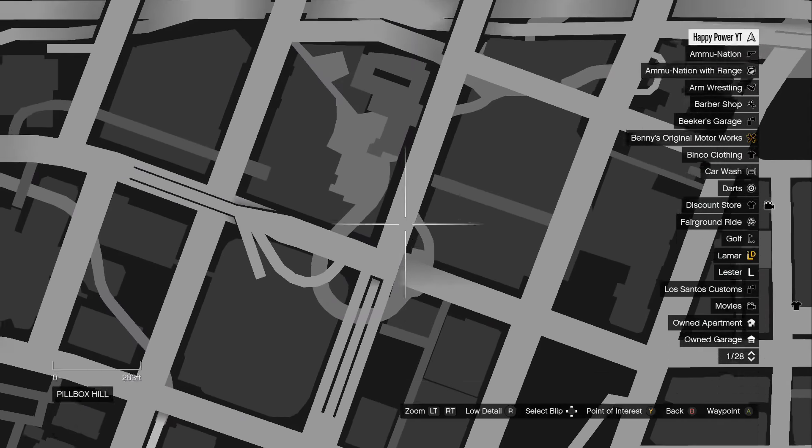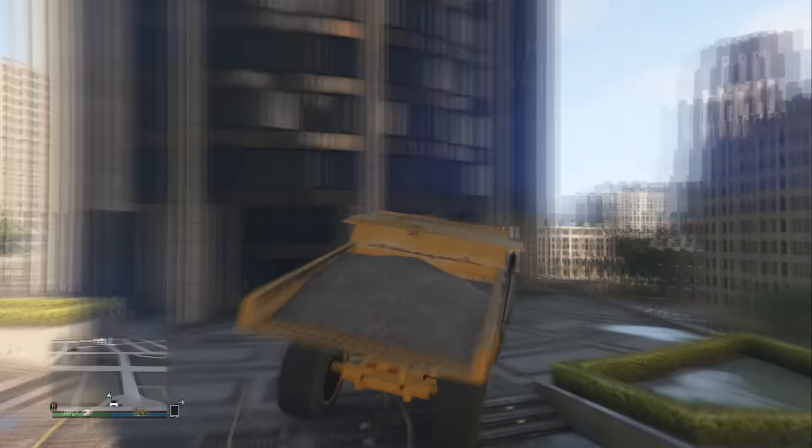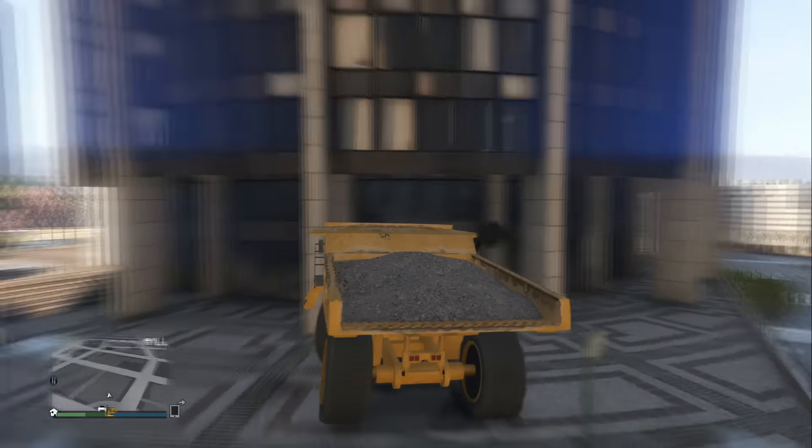From this point, come to the second location in the background video, which is going to be the FIB building — specifically the exact spot to get inside for the wall breach. From here, just simply follow along in the background video while driving your dump truck.